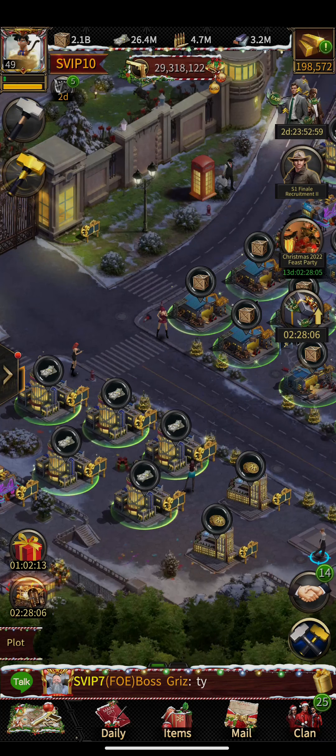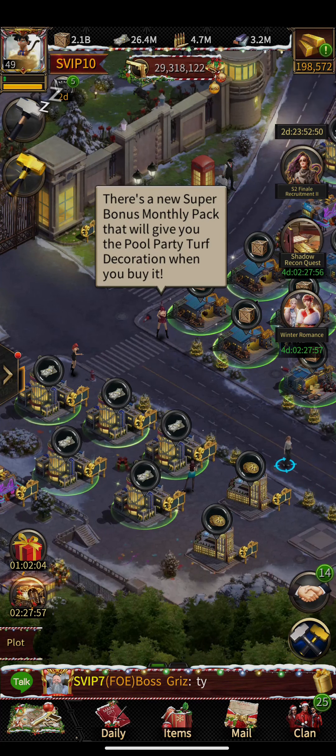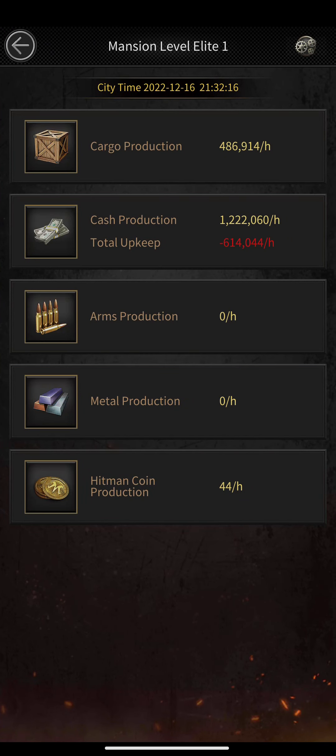I have three farms and on all three I'm collecting metal, ammo, and cash. In my main I also collect metal. Right now I have 26 million cash. Going into the upkeep section, I have 600k cash upkeep per hour, but my production is well above 1.2 million cash per hour.